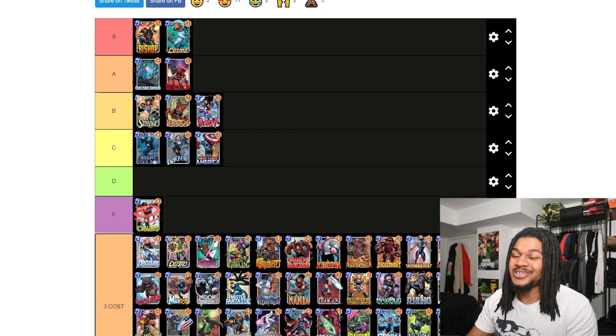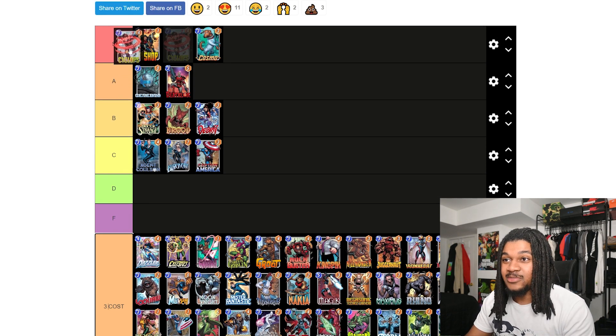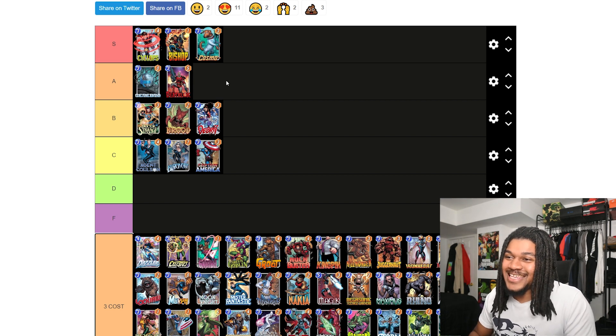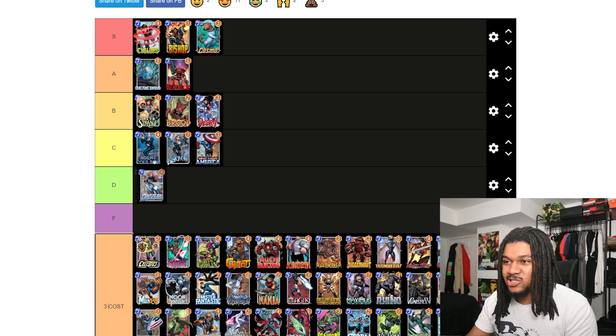Regular Cyclops is probably the worst three-cost card — well, not quite — but Evolved Cyclops is literally one of the top three-costs. Whenever you're playing against Cyclops, make sure you turn off your sound effects, because whenever that turn ends and you lose that two power it's just gonna hurt. I definitely gotta rank evolved Cyclops in S tier for sure.